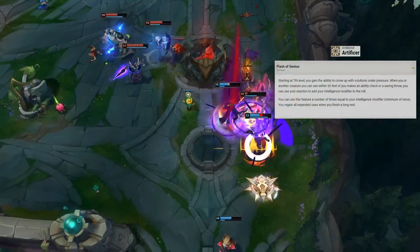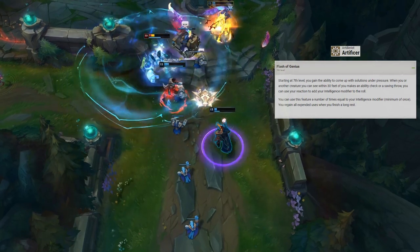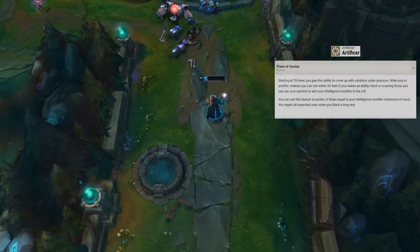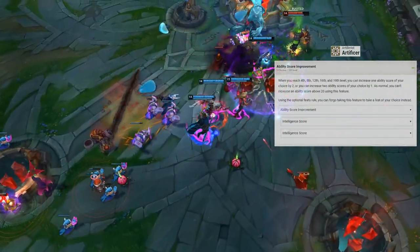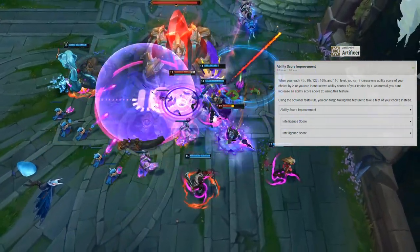At level 7, Artificers gain Flash of Genius, letting you add your Intelligence modifier to the roll of yourself or any creature within 30 feet you can see, usable a number of times equal to your Intelligence modifier. Level 8 Artificers get an ability score improvement — we'll bump Intelligence by 2 points to increase our spell DC and improve our other abilities.